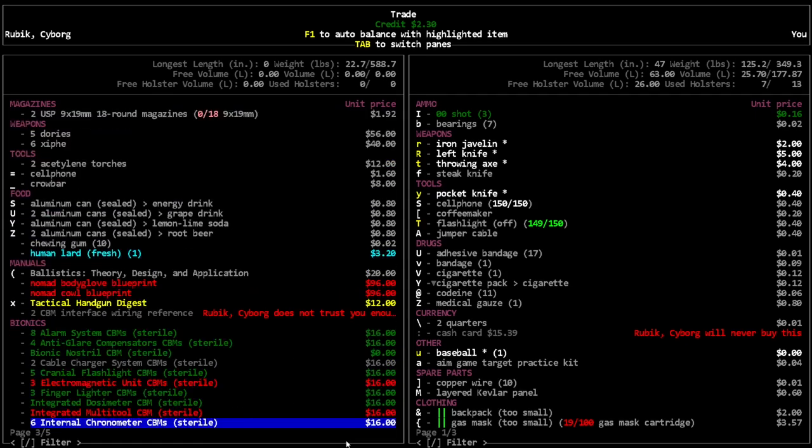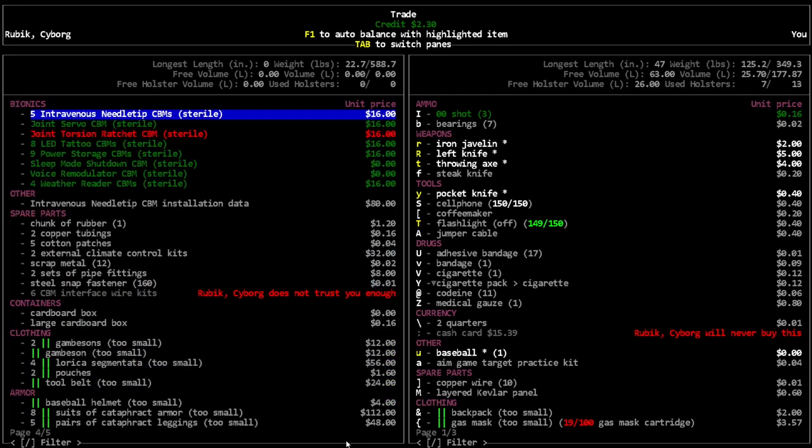I kind of want to get one of these - not for myself but like for an opinion. So we're gonna do a little trade. Coffee maker? No, I'm not gonna do that - it's more value to me. A quarter is worth a cent to the traders.